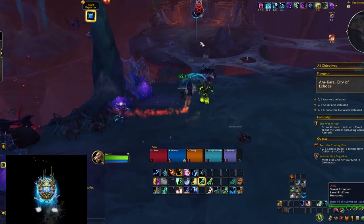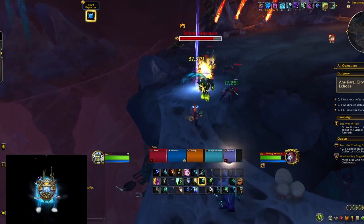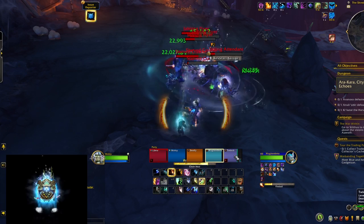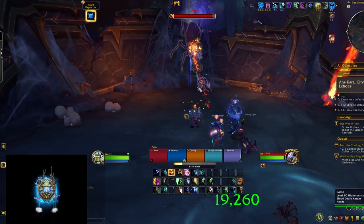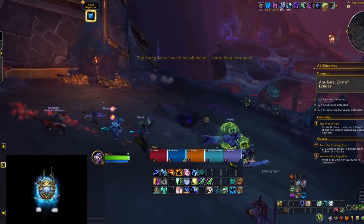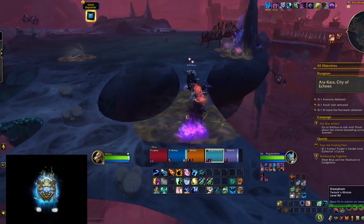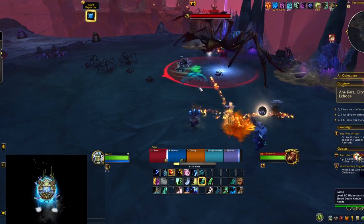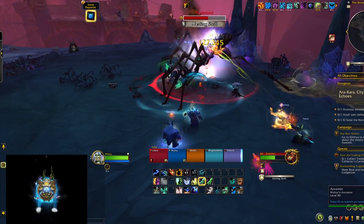In raiding, Farseer is going to be even better. You're already using Unleash Life in raids, so picking it isn't a sacrifice. You're not using Nature's Swiftness for damage there, and there are far fewer occasions where you're not healing, so wasting Ancestors shouldn't be a problem. You'll be able to do insane healing by combining Tidal Wave min-maxing with Chain Heal machine-gun spamming. Overall, Farseer Restoration Shaman looks supreme in a raid environment, and I've been very pleasantly surprised by these hero talents.